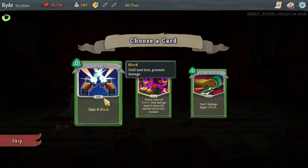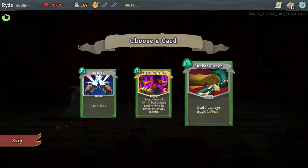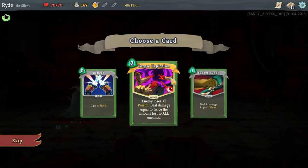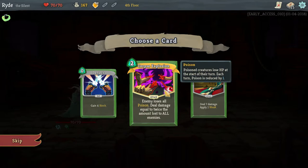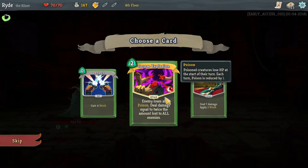Gain 4 block: Deflect. Corpse Explosion — enemy loses all poison, deal damage equal to twice the amount lost to all enemies. Sucker Punch — deal 7 damage, apply 1 weak. I like Corpse Explosion but I don't really have much poison in my deck right now. But I'm thinking to go Corpse Explosion anyway.